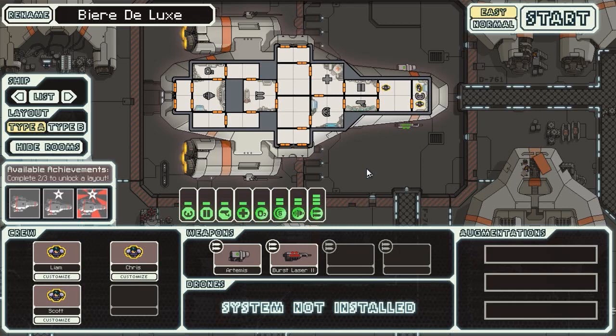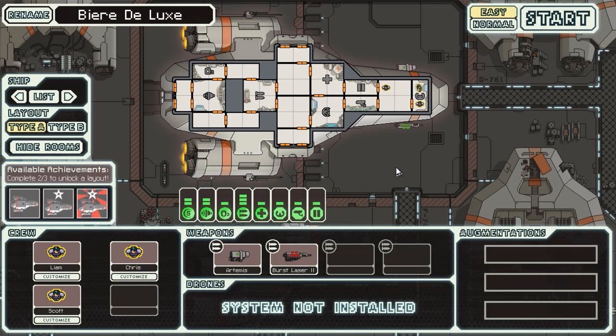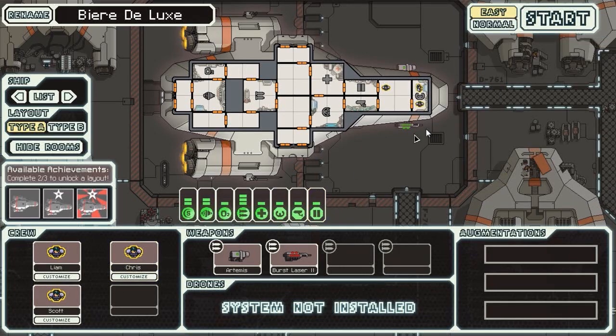I thought we'd play a bit of Faster Than Light. I have played this a little bit — as you can see I've unlocked a few of the ships, not many. I've already taken the liberty of naming this ship Scott's favourite beer, Beer Deluxe. I'm obviously the captain, Chris is in there, Scott's in there too — hopefully it won't ruin the flight for everyone. Sticking it on normal mode because easy is far too easy. I mean it's not like I've completed it on easy or anything — I haven't, it's quite difficult. I'm just going to be using the standard ship for the first run and we'll take it from there.